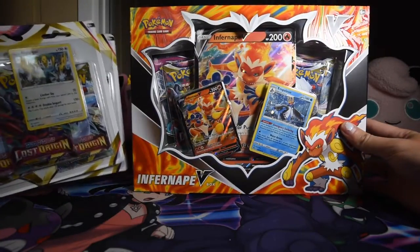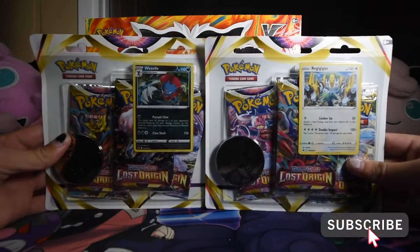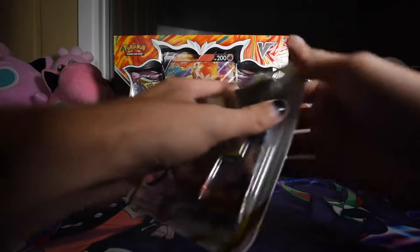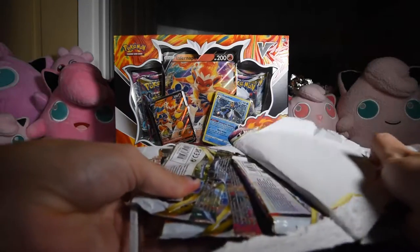Welcome! Today we're opening the Infernape box and also two Lost Origin blisters. We're on that promo grind and we're gonna start with the blisters. There's a Regigigas and a Weavile promo, and these are the new set, Lost Origin.